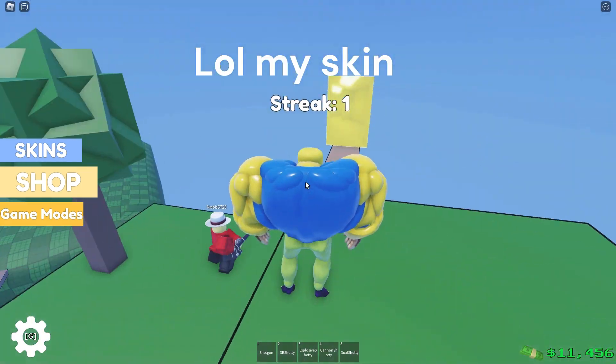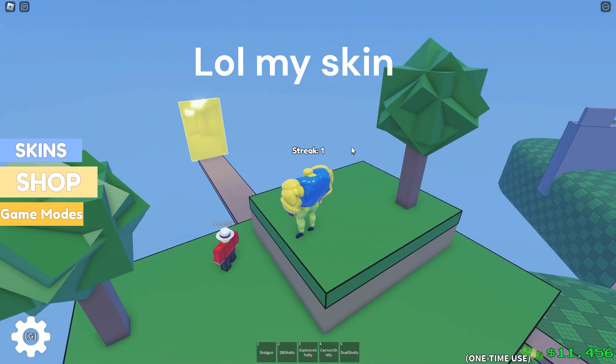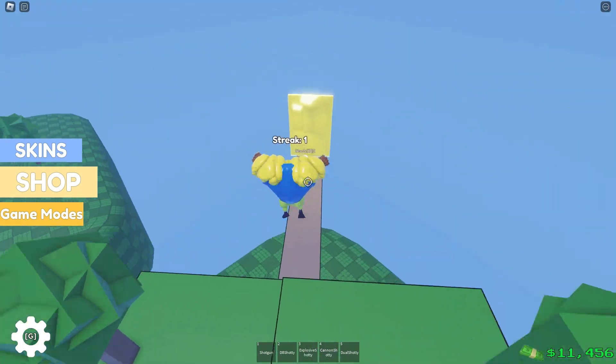Some of you guys are wondering where the backroom spawns and how to get in it. This is what the backrooms looks like when it spawns — it spawns on the hill and you just walk right into it.